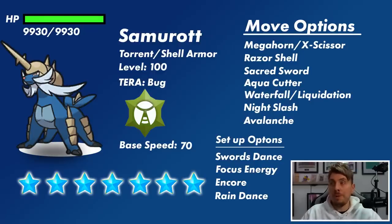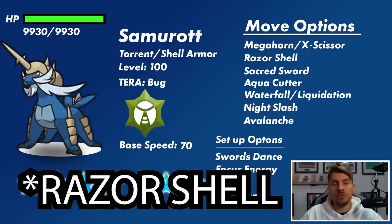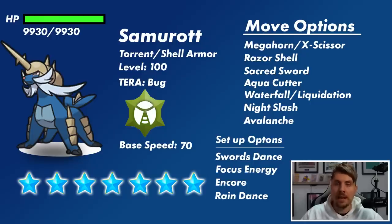Its move options: it's got Megahorn and X-Scissor as its big Bug-type attacks playing off that Bug Terror typing. Megahorn is more likely over anything else — it has more base power but is shaky on accuracy. Its signature move Razor Shell is one of its Water-type attacks, and Sacred Sword is another option as a Fighting-type STAB. Aqua Cutter has a high critical hit ratio, another signature attack on Samurott and a Water-type attack. It also has Night Slash, and we'll get into why in a moment.